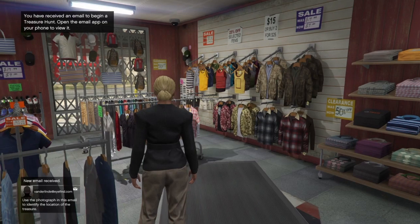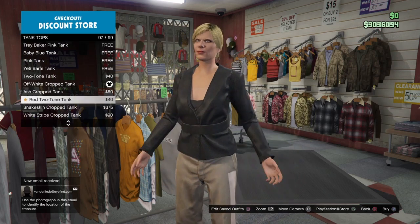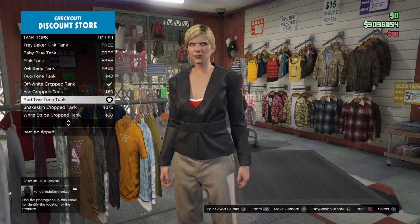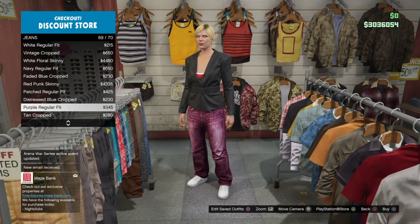Then just go to tops, go to tuck tops, and put on the red two-toned tuck top. Then we want to be going over to pants guys, go to jeans, and put on the black cropped pants.